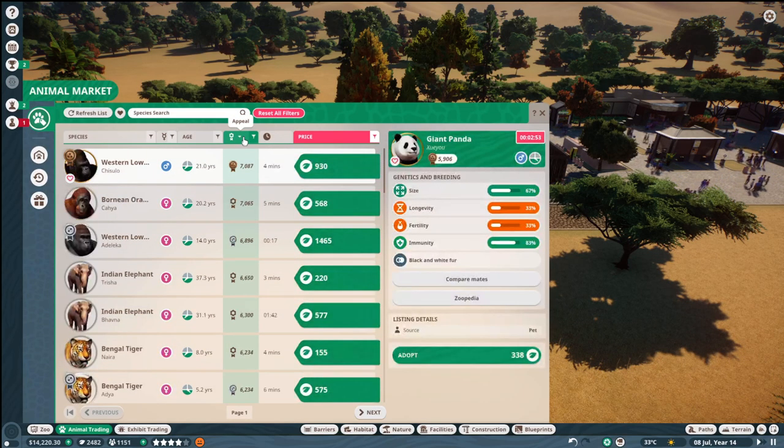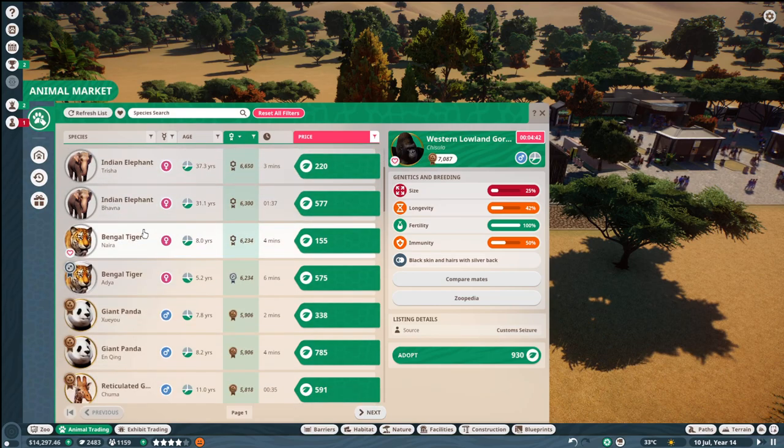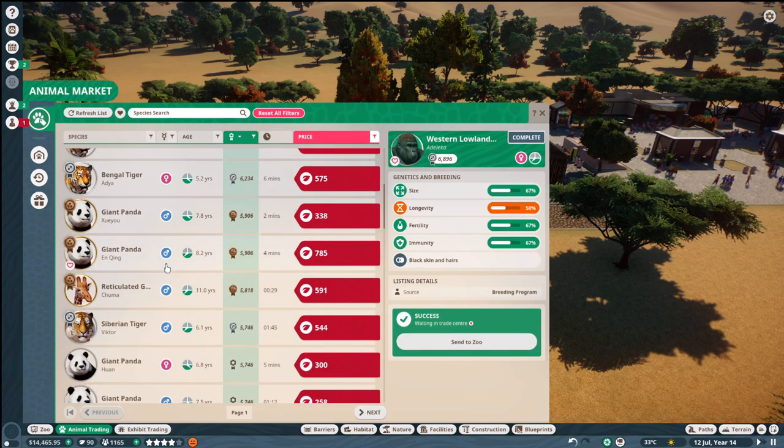Let's just have a look at the appeal. The highest appeal is this western lowland gorilla, which we've had before. It would kind of fit in with our theme of monkeys, because we've got monkeys everywhere. Let's go for it! We're going to go for gorillas then.